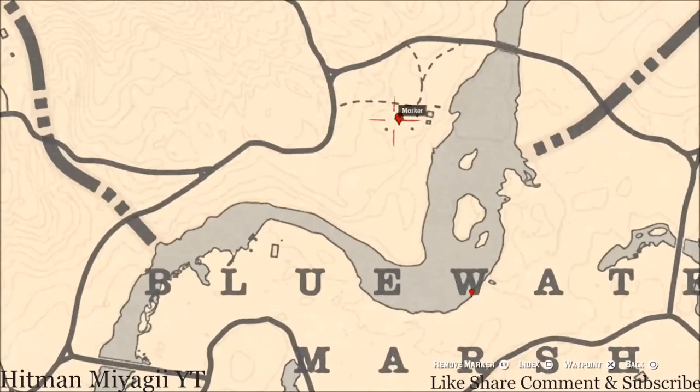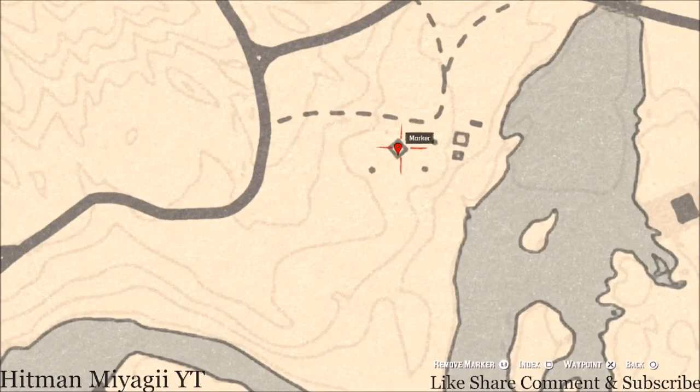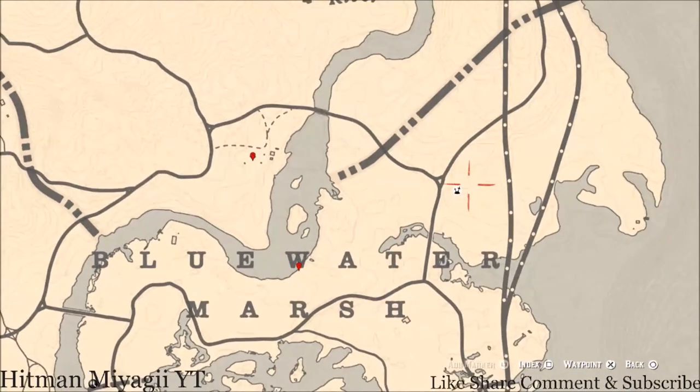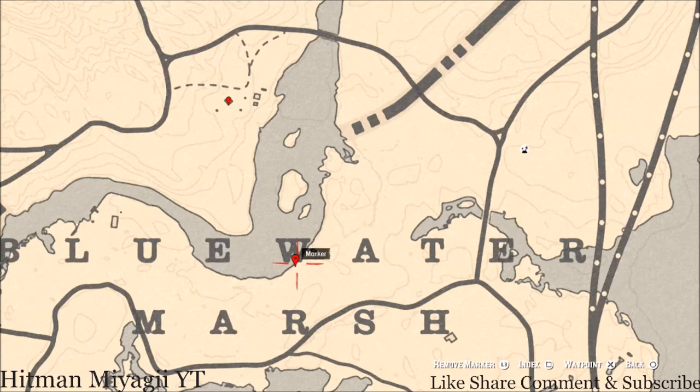Starting with this farm area in Lemoyne — there's an antique alcohol bottle here. It's an Old Time Gin bottle. Go inside the house and it's underneath the sink cupboard at this location. Right near the Elimination series marker, above the word 'Blue Water Marsh,' in between the W of Blue Water, there's a family heirloom — an Ivory Comb. It's inside the boat, right beside the sink when you go through the door.